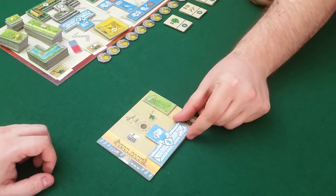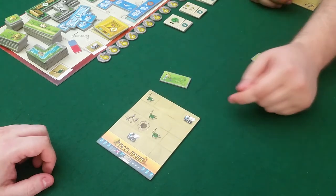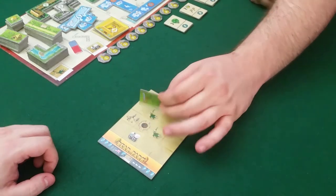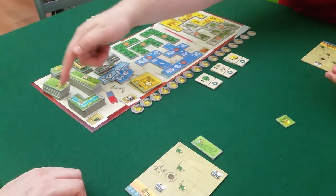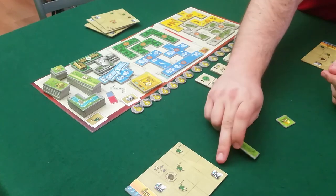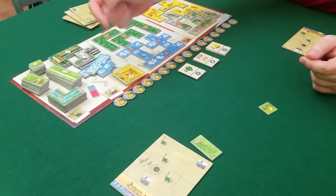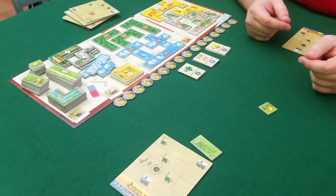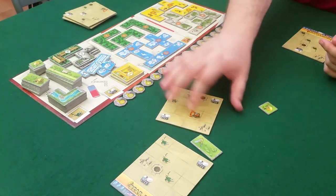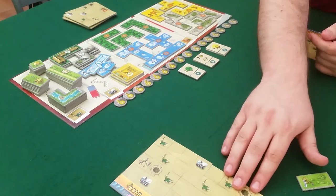Once you've placed the tile, you look at what you've covered over — the different icons will determine what you get. If you cover over one of the green tiles, you get to take one of any of the green tiles over here. If you cover over one of the white tiles — the cement truck — you get to take any of those tiles into your supply. If you cover over the construction crew, you get to take one of these extra tiles and place it anywhere, as long as it's touching one of your previous park tiles.